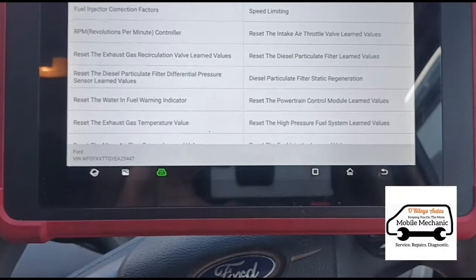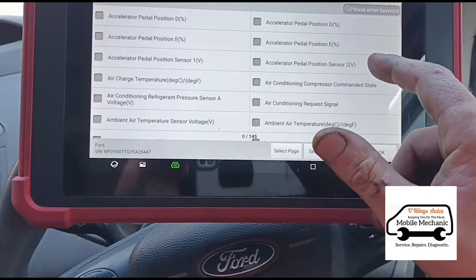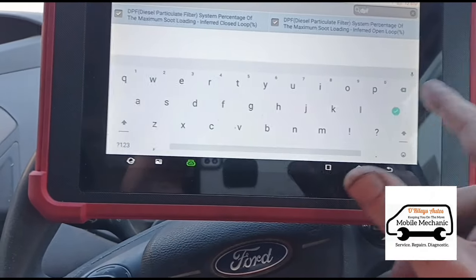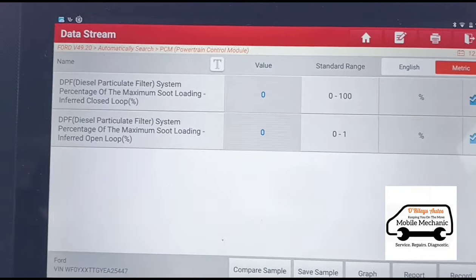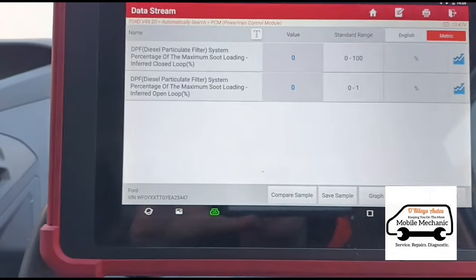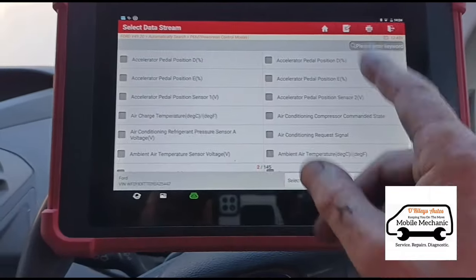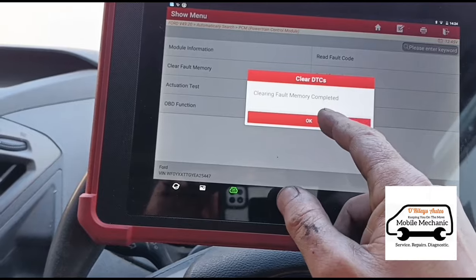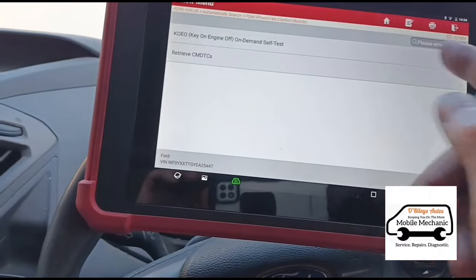Go back to the data stream — DPF at 0%. We've just 'fixed' the DPF without doing anything. If you do that without actually cleaning your DPF, the percentages are at 0 but they'll quickly rise back up after 20 to 30 minutes of driving and go back to 200%. What resetting to 0 does is allow you to then clear the fault codes. If you clear fault codes without resetting the DPF values, give it a minute or two — sometimes almost instantly — recheck and the codes are back.